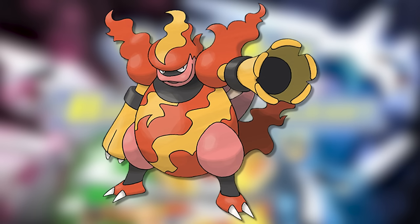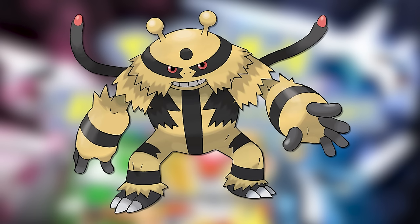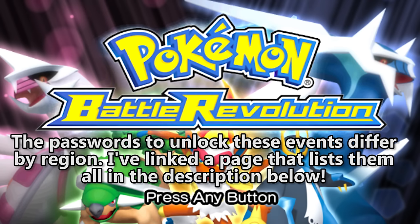In addition, there are some passwords you can type into the game to get other event Pokemon. The first is a Modest Magmortar holding a Charcoal, with moves Flamethrower, Psychic, Hyper Beam, and Solar Beam. It's level 50, so you could immediately use it in Battle Frontier facilities. But the bigger and better of the two is a level 50 Adamant Electivire holding a Magnet, with the moveset Thunder Punch, Ice Punch, Cross Chop, and Earthquake. That is downright dangerous! This is one of the best gift Pokemon out there, and it's not difficult to obtain whatsoever.